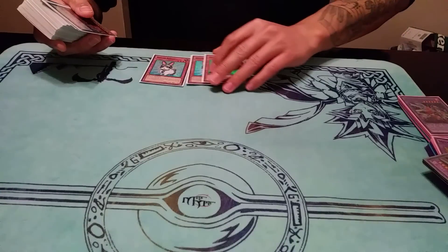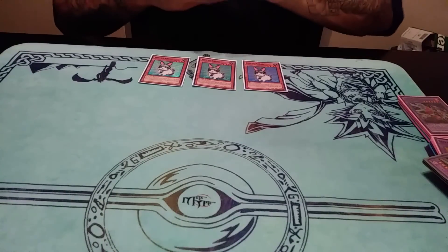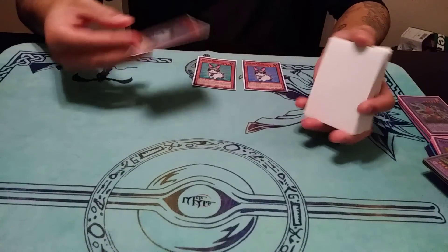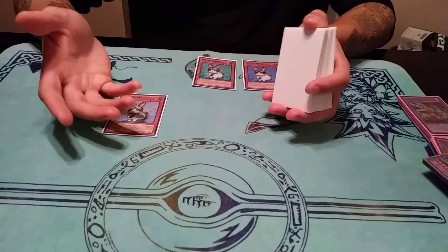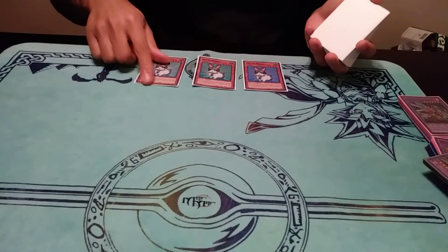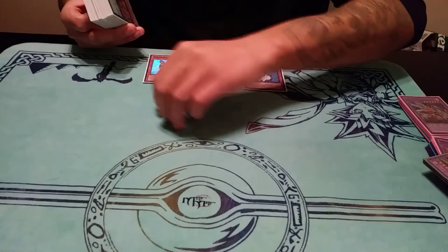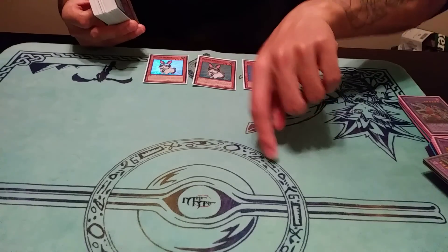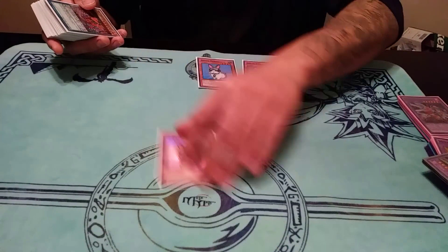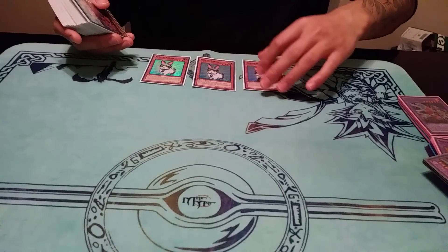We're gonna start with the monster lineup. We have three copies of Rescue Rabbit, the new MVP of the deck, because there's so many combos he can do all by himself. You open up with something, normal summon, you have the pendulum scales, you pendulum summon, then you banish this guy and extend your plays even further. Rescue Rabbit does one-card combos for Baguska, rank threes, and by banishing him you summon the attributes you need to summon your True Kings to make Calamities. He even helps your fusion plays — Rescue Rabbit and Metalfoes Fusion alone is a two-card combo that gets you into Mythurium. Rescue Rabbit's a freaking boss, he's back.